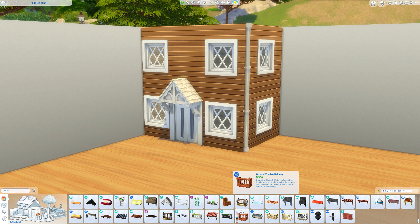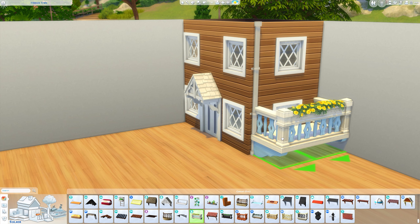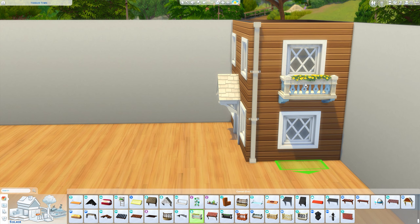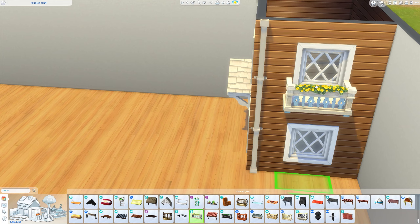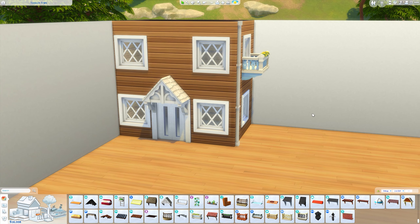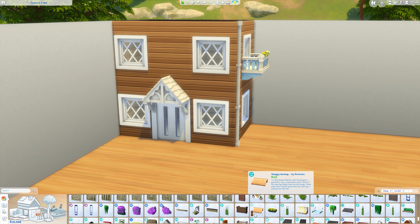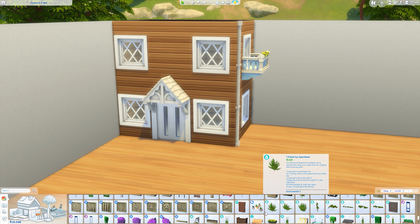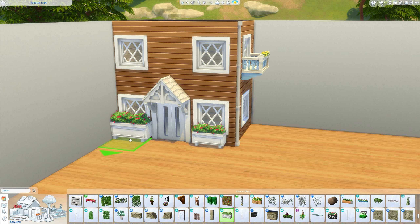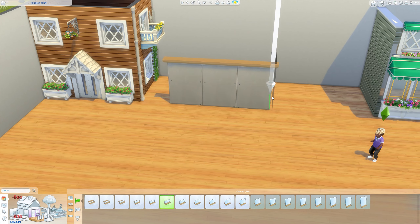I've sized that down as well, and then I'm going to add a little balcony — it just makes it look a bit more shapely instead of just being a square or rectangle box. I've sized it down and I'm going to use free placement. If you don't know what that is, hold Alt for free placement on PC — you will need bb.moveobjects turned on. I don't actually know what free placement is on console, I apologize. I'm also going to get some flower boxes for the front of the windows just to make things look a bit cuter.